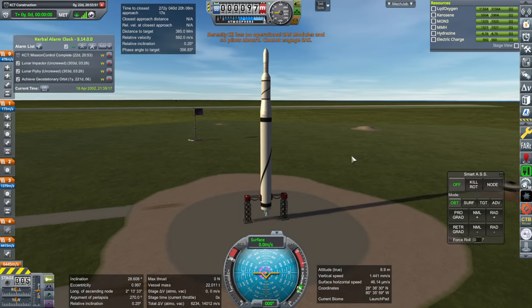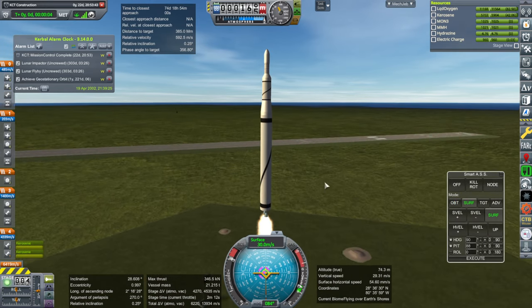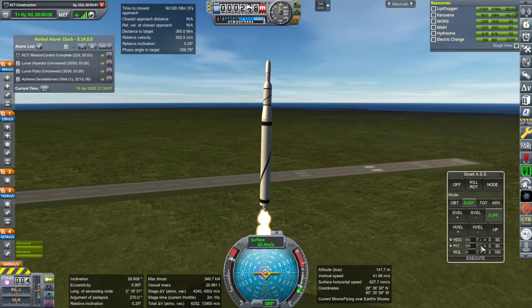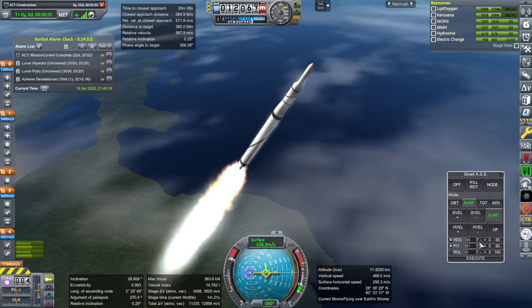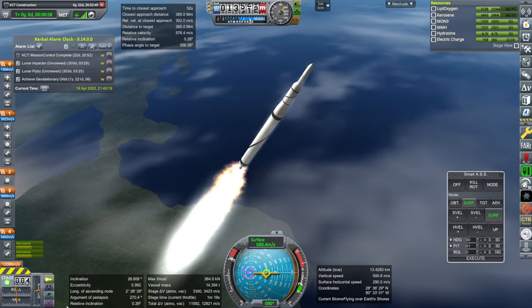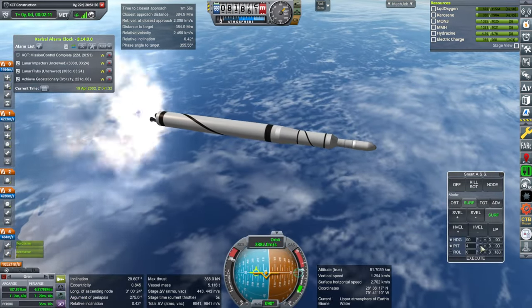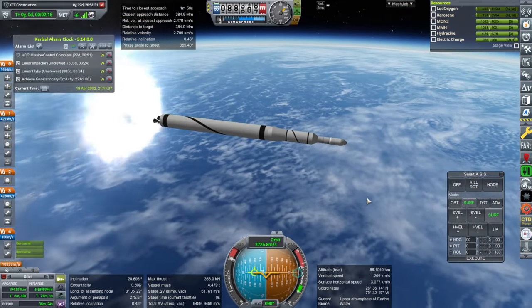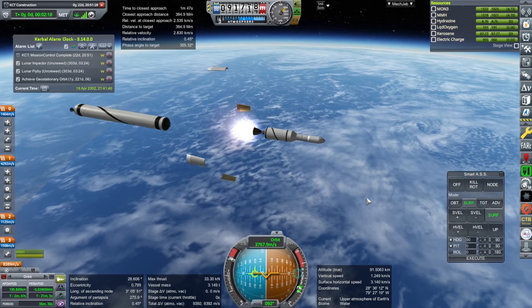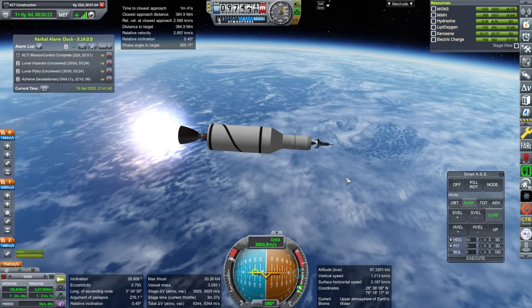Throttle up, ignition, and go. Lots of thrust-to-weight ratio. Alright, we got a lot more Q this time and we're probably through the max-Q part. Much G-forces here though. Separation ignition, and fairings.